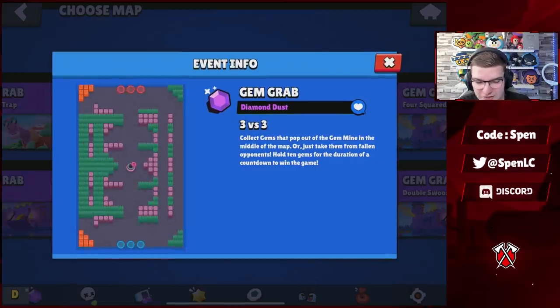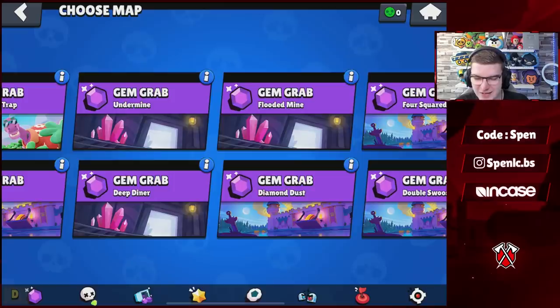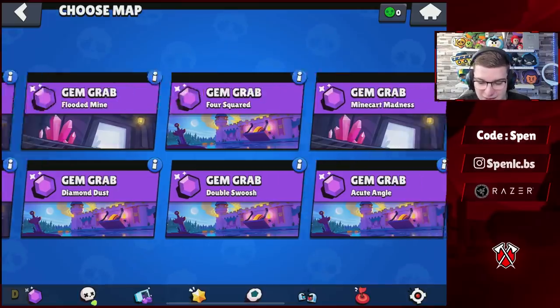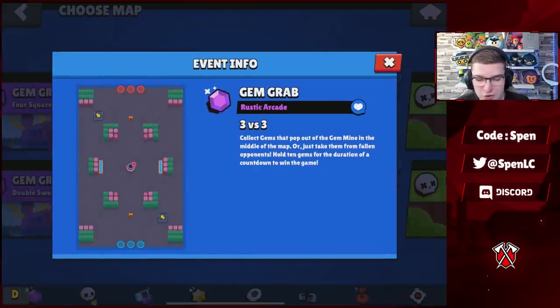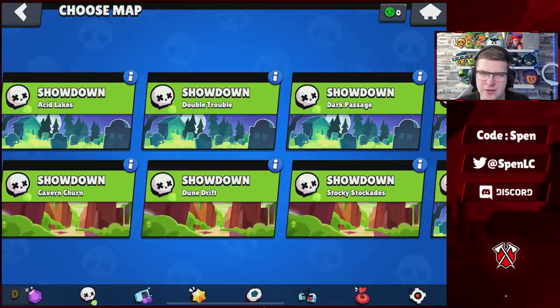The new maps added to Gem Grab are: Diamond Dust — I think this was made by Ash, it really wasn't liked in the community last time but it's back. Full Squared as well, a really OG map — they're bringing back a lot of OG maps which I like. And the last one is Rustic Arcade, a longer range map. So those are the Gem Grab changes.